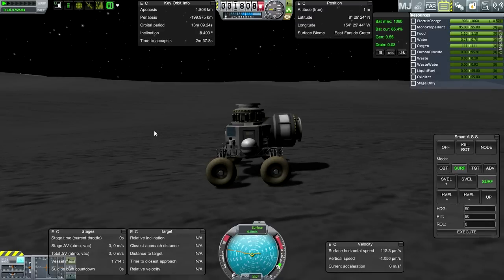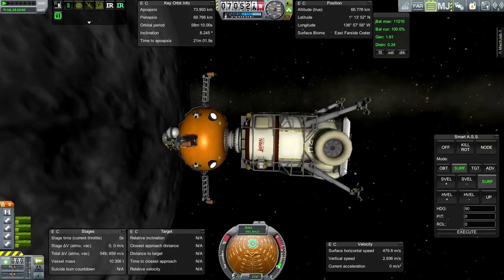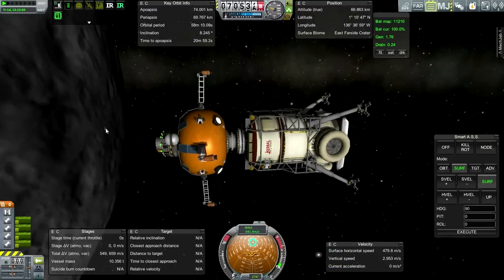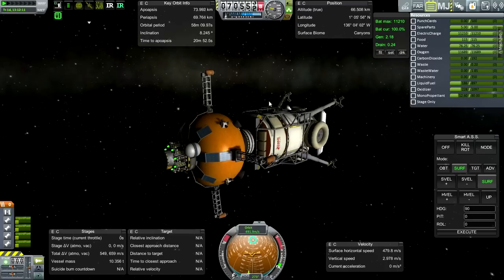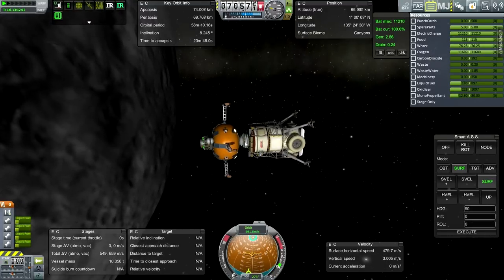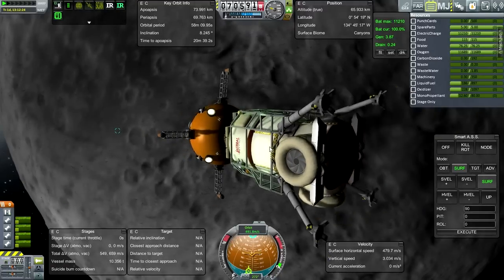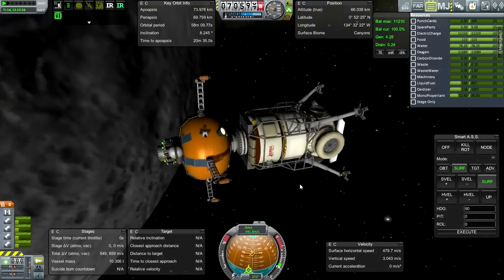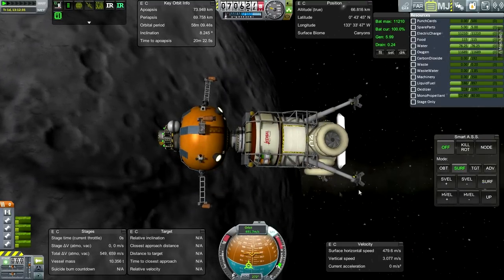Trying to bring the colony control center down is basically the goal. Let me take a look at how much fuel we actually have in the Super Orange. There's no way we can do anything like this with only 659 meters per second of delta-V left. So I'm going to have the Pumpkin rendezvous with this, take the Super Orange off, and try and get the Pumpkin on. The problem is there's no real way of controlling the colony control center once I've taken the Super Orange off — it's gonna be a tricky docking. Let's get SAS on and turn SmartASS off.